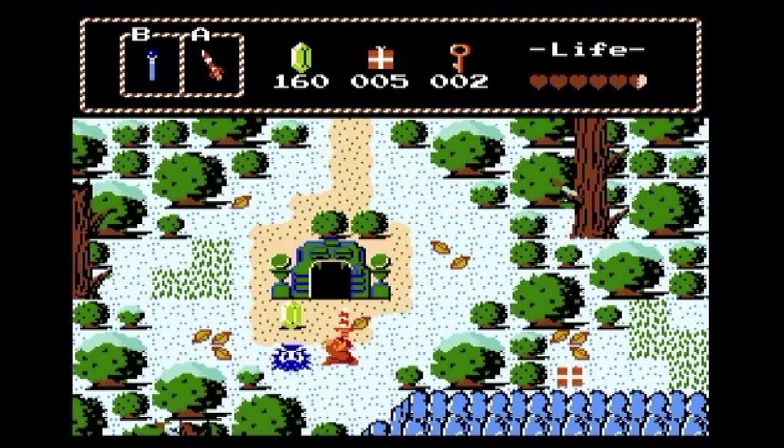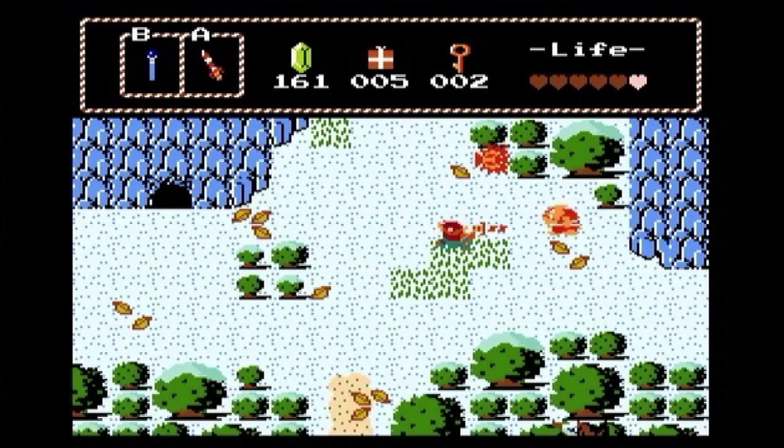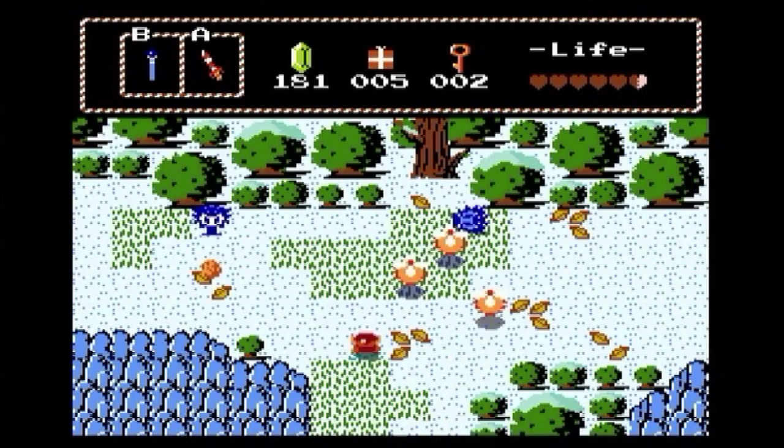But now that we have two keys, we can actually stupidly run into Moblins. Okay, so yeah — with all that being said and done, let's actually head right back to that one cave, which I do believe was up here — or I guess not.